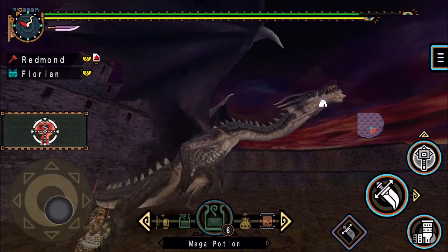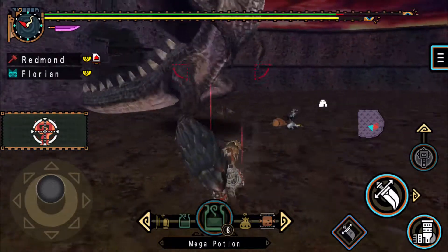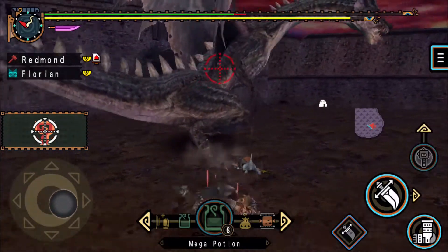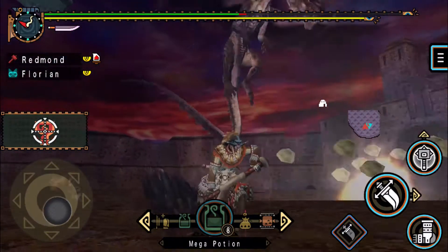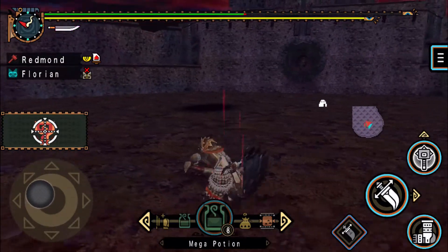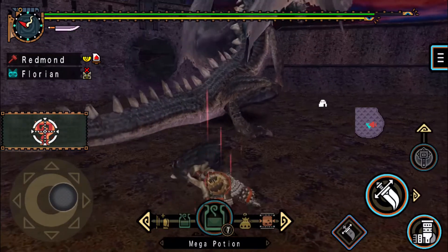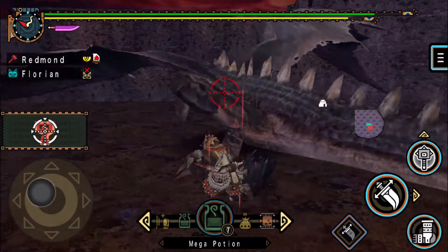Sure is a fisheye camera they're using here — look at that neck. So that was just a fake roar. Seriously though — Portcullis button, where? How does one use the portcullis? Inquiring minds want to know. Inquiring minds also want to put their hammer all over his face, but he needs to put his face towards the ground more often.